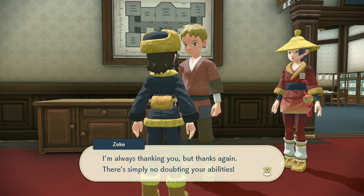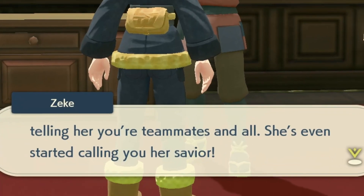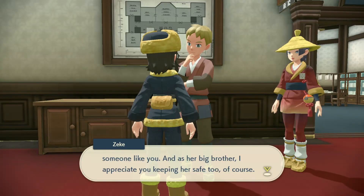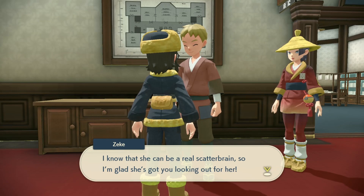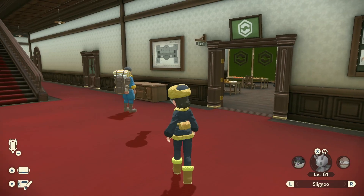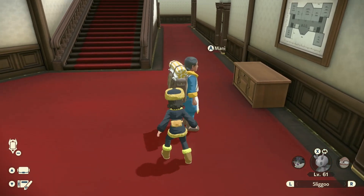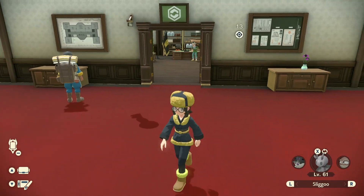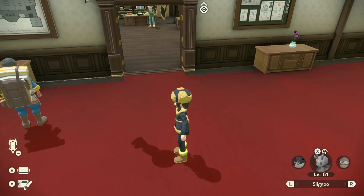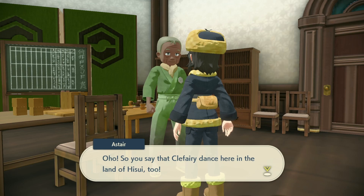I report to Zeke about finding his sister again. He thanks me and says Wanda is even calling me her savior. Then I notice something weird - there's a mysterious shadow being cast on this guy but there's no light source to explain it. My character seemed to glance at it for a split second. That's kind of scary - what is that?